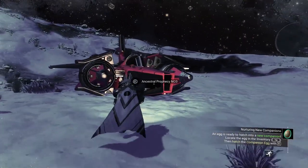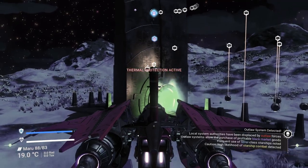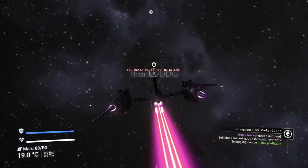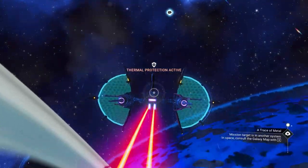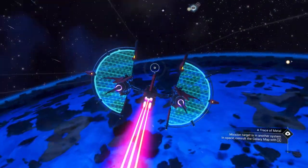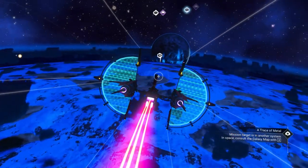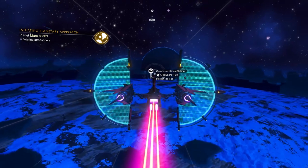Once you've gone through and land on the planet, you'll know you're in the right spot by all of the communication stations dotted all over the place. Once you see those, get into your ship, fly off into space, and look for a planet in the far distance. On that planet you will see a save beacon and another communication station — head towards that location.